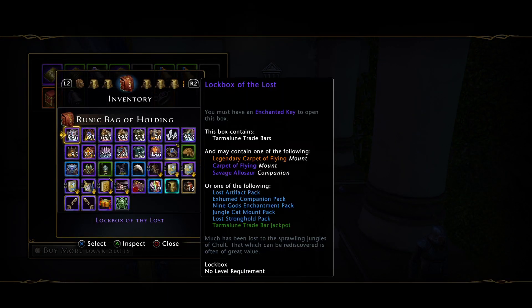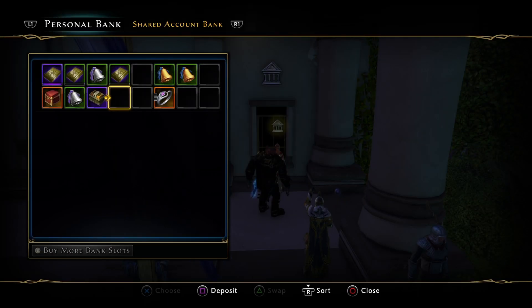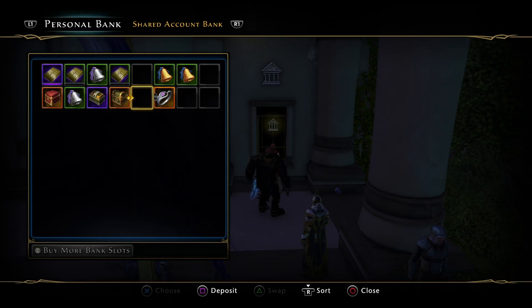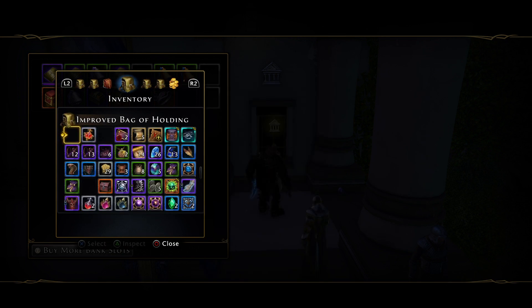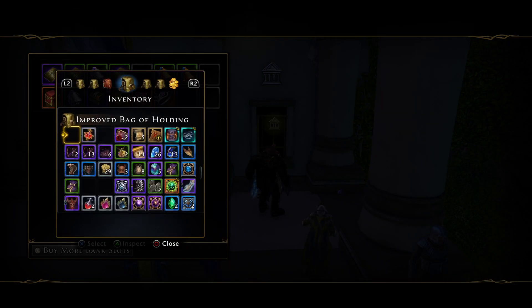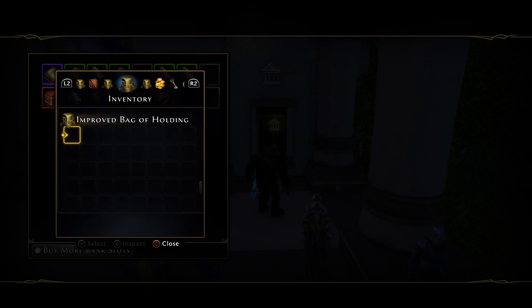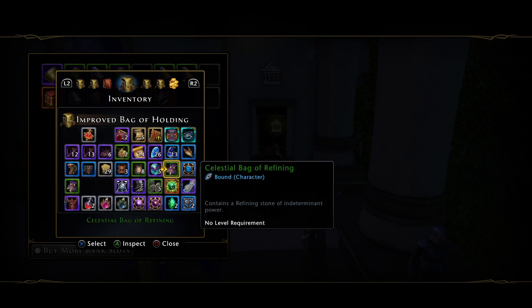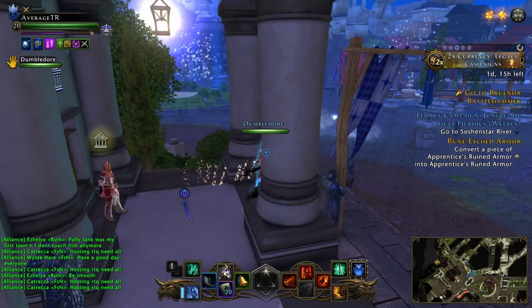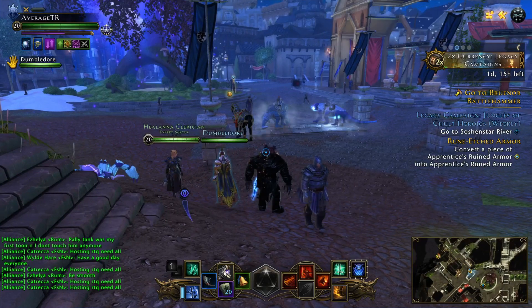Just put them in the bank — out of sight, out of mind. You won't feel pressured to open them and they won't be anywhere near your inventory. So yeah, just keep them in the bank for now. Wait for mod 22, or at least wait for more information, before you make your decision. Leave all the packs in the bank.